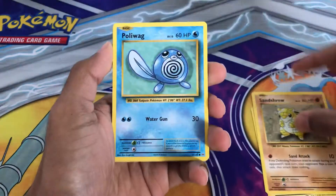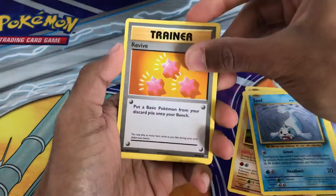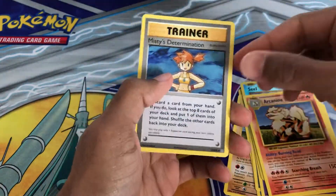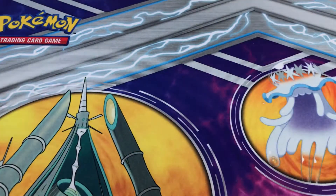From the Evolutions pack: Voltorb, Sandshrew, Poliwag, Diglett, Seel, Revive, Nidorino, Reverse Holo Seel, and Arcanine. The last card was Misty's Determination, which of course is also in Hidden Fates.